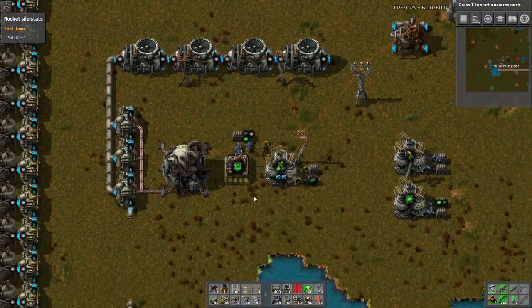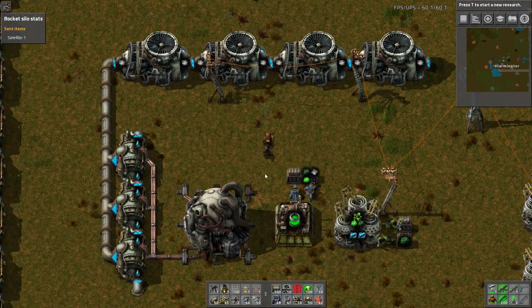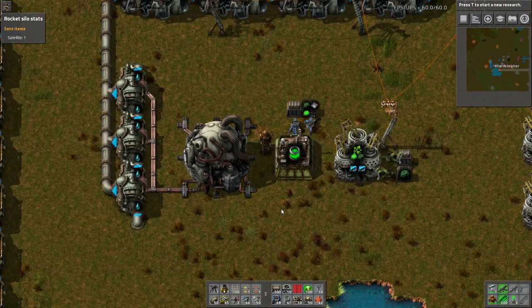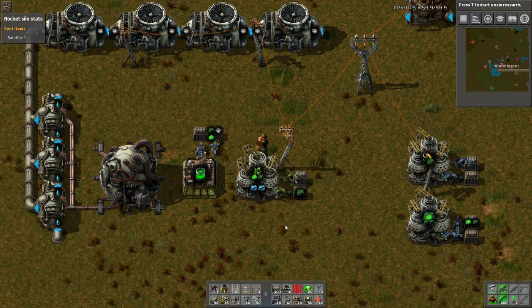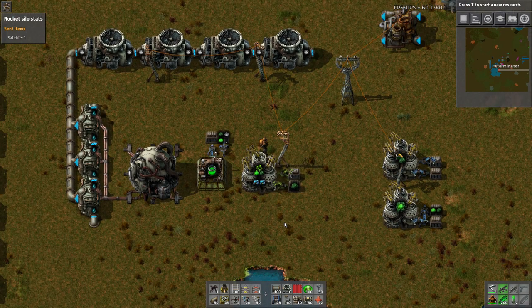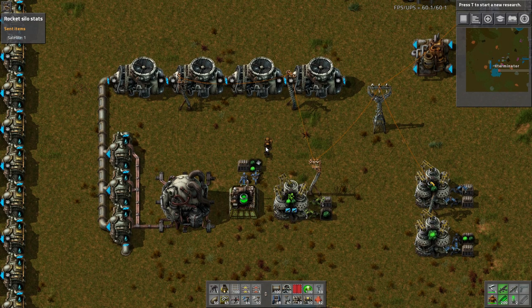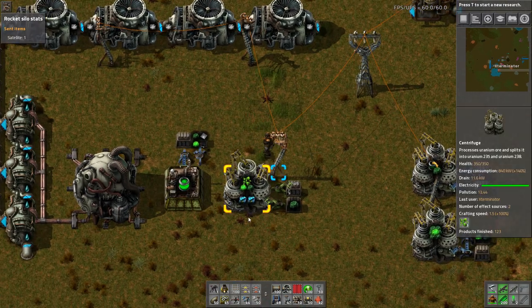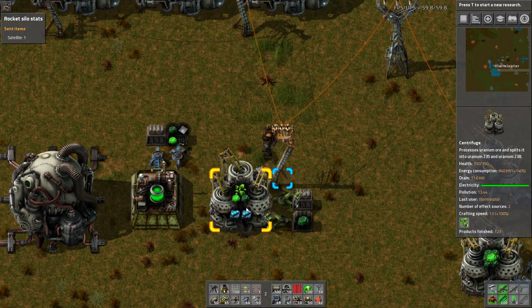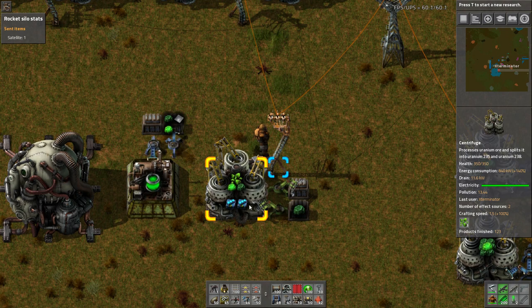Now onto the super exciting part: nuclear power. This is probably one of the most anticipated, biggest additions. It's a slightly complicated process until you understand how it works, and then it's actually fairly straightforward - aside from the actual logistics of hooking everything up. First of all we have our centrifuge, which looks really cool. Wait until you see it working.